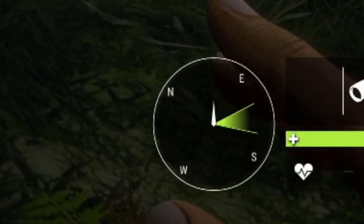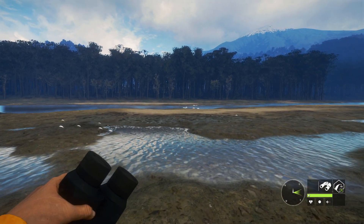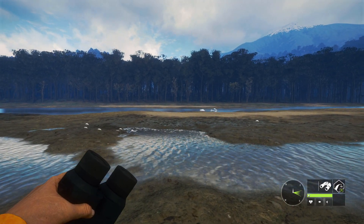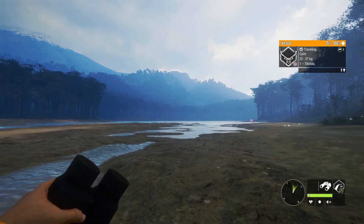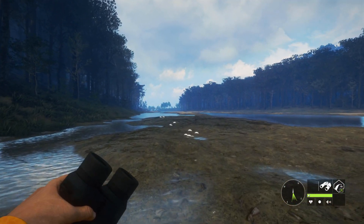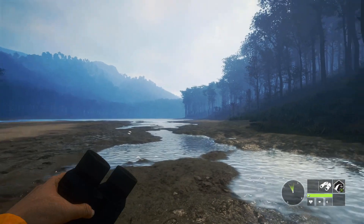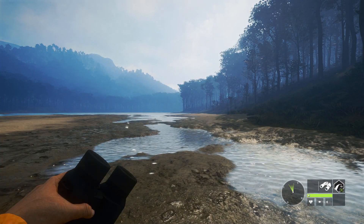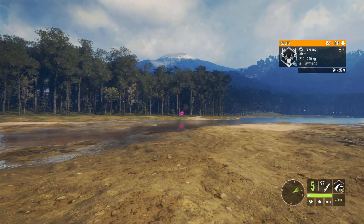You might be wondering how to tell which direction the wind is blowing. If you look at the compass, the little green arrow — whichever way that arrow is facing is the direction the wind is blowing. So if the wind is blowing to the southeast and you go northwest, you're walking into the wind, which is generally what you want. If the wind is going the other way, animals will be able to smell you very easily. Wind is very important in this game, especially if you're trying to be stealthy.